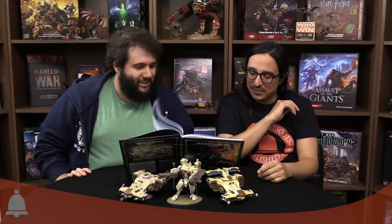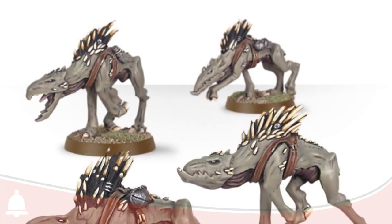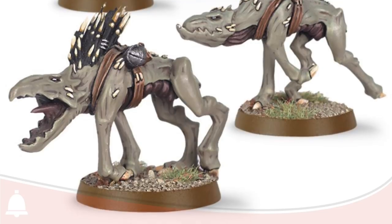Finally in fast attacks — the Kroot Hounds. Movement twelve, weapon skill three, strength and toughness three, two attacks each, available in units of four to twelve. They are incredibly cheap — four points each, sixteen points for a minimum unit — possibly the cheapest fast attack slot in the game. Perfect for filling out detachments to get more commander slots. They've also got a stratagem in the book specifically for Kroot Hounds — one of the most improved units in the codex.